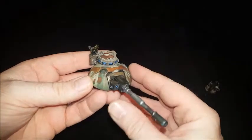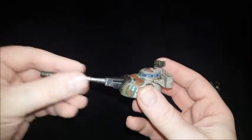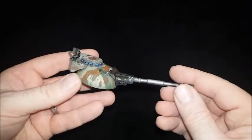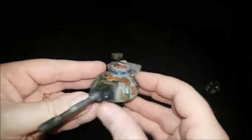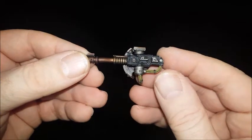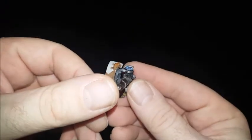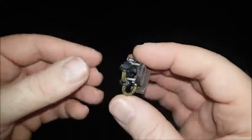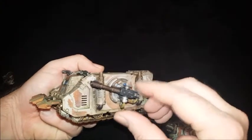Then the turret - again picked out all the lenses in blue, some green accents there for Death Guard. Kept the gun barrel quite clean as with all the rest of my weaponry on the Death Guard stuff. Added a little radar dish. Then the sponsons - lascannons. Picked out the cabling, did a burnished effect on the barrels, picked out the lenses in blue. Weapon casings are dark grey as with the rest of my stuff.